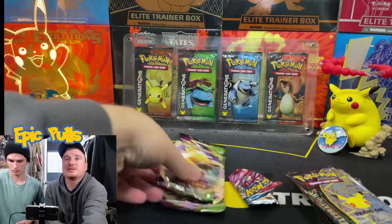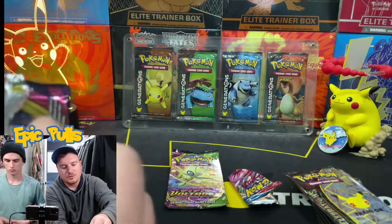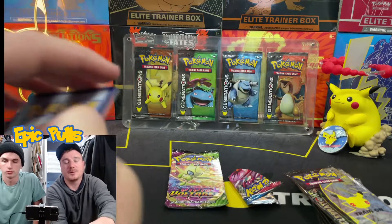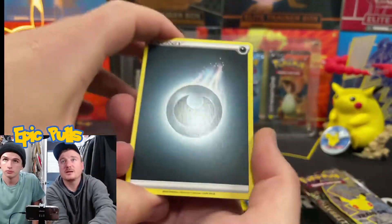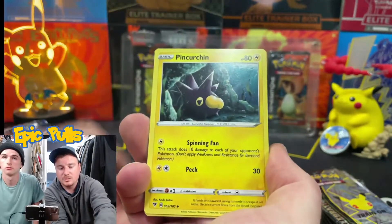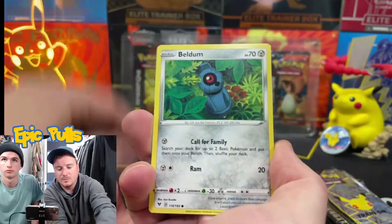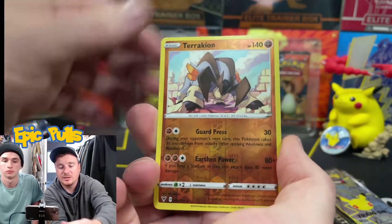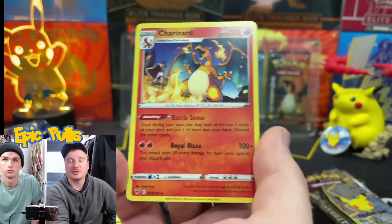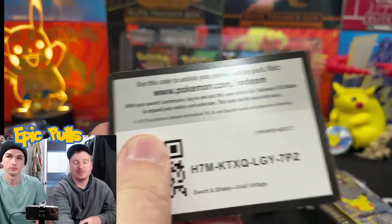That brings us into some Vivid Voltage pulls. We still need that amazing rare Celebi, along with the full art Pikachu and a ton of regular full art Pokemon and Hyper Rare Trainers. It's a pretty big set with tough pull rates. We got a Dark Energy League Staff, Charmeleon, Pincurchin, Riolu, Sandile, Wailmer, Weedle, Beldum, a Reverse Holo Terrakion, and a regular rare Charizard — not too bad at all. Definitely can deal with pulling a Charizard.